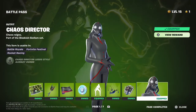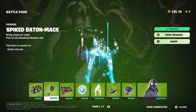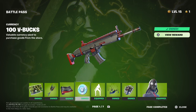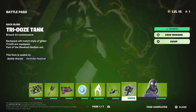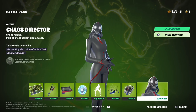Reviewing the Chapter 2 Season OG Remix Battle Pass — on page one we got a loading screen, the Chaos Director skin, a pickaxe called the Spike, a wrap called the Chaos Directive, 100 V-Bucks, an emote called Rhythm of Chaos, a wrap called Uzi, and a back bling called the Uzi Tank. The Chaos Director skin looks pretty nice.